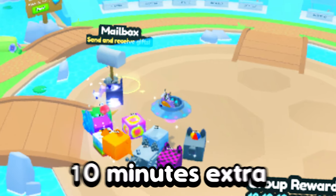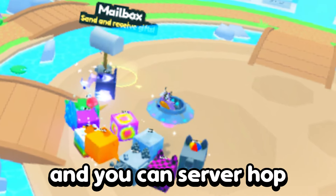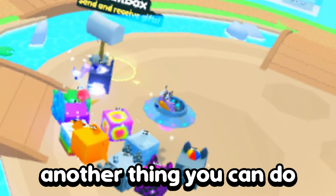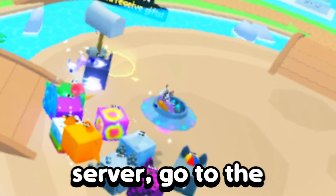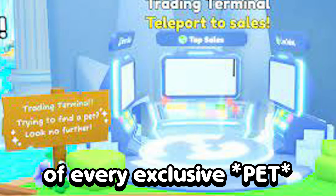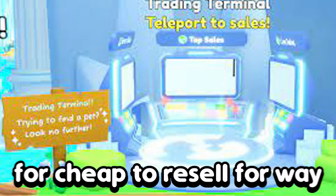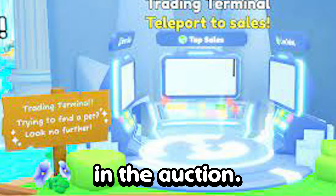Keep in mind it can take up to 10 minutes extra for wrap to update depending on the server, and you can server hop to try to find an updated server quicker. When you find an updated server, go to the trading terminal and check the wrap of every exclusive item. Find one with inflated wrap, then teleport to it — if you are quick you may be able to get it for cheap to resell for way more in the auction.